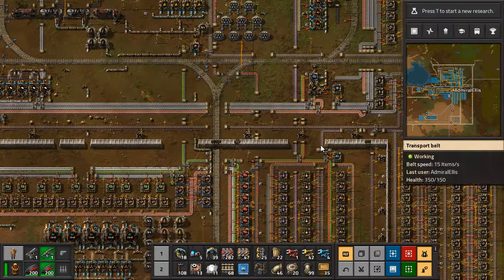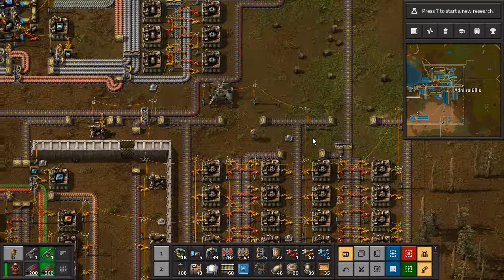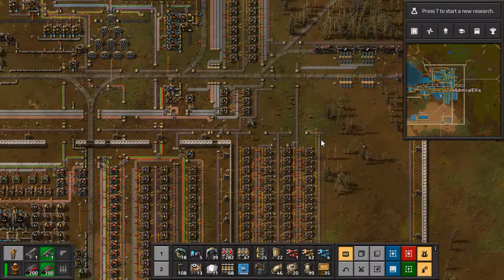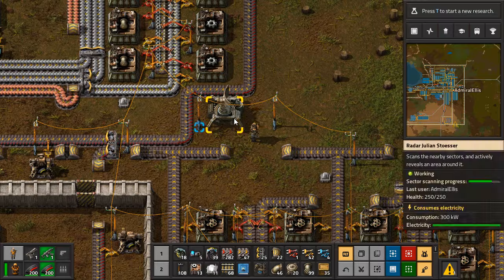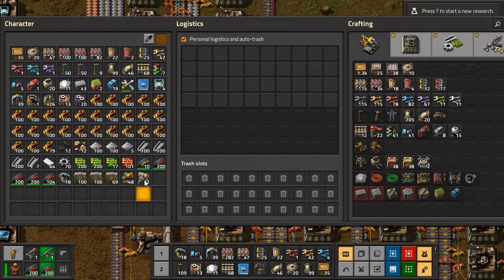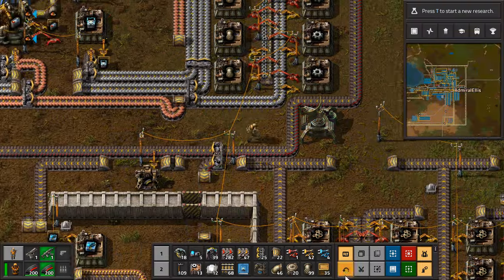The steel and plastic is the easy part of low density structure. The 60 copper a second — that's gonna be the hard part. I think I have to move this guy over because he's in the way. I didn't want to ruin the sector scanning progress, but alas. And now he has no power.